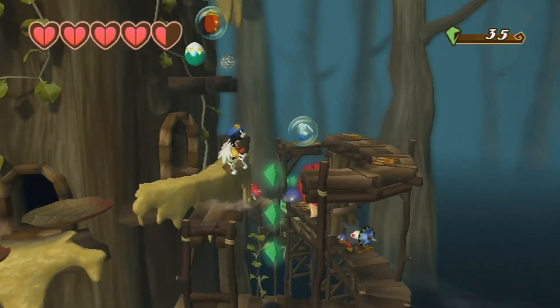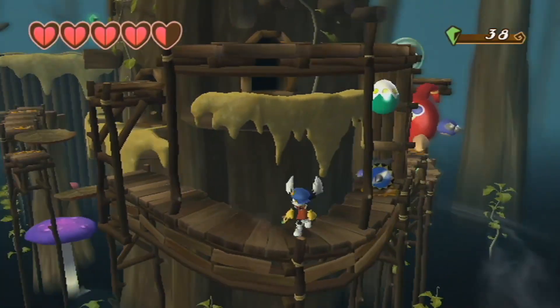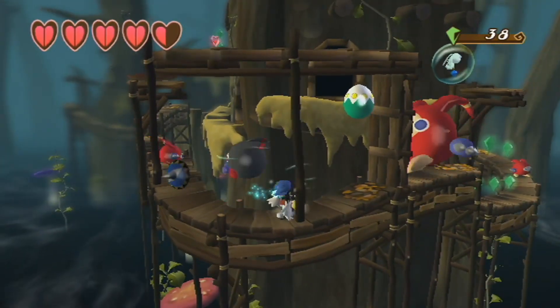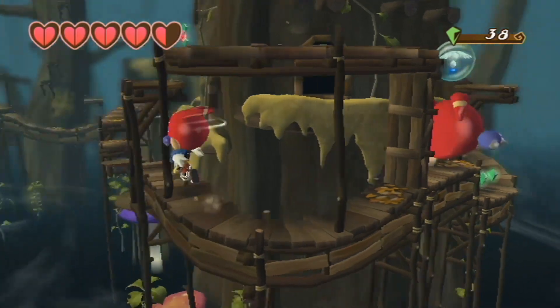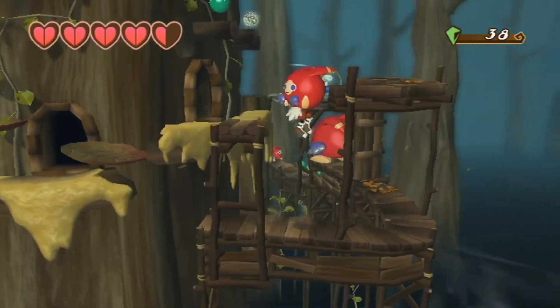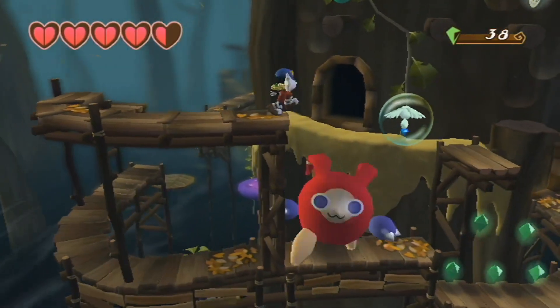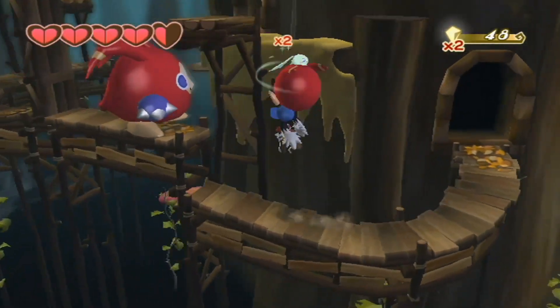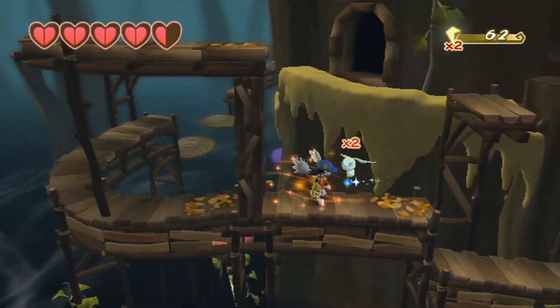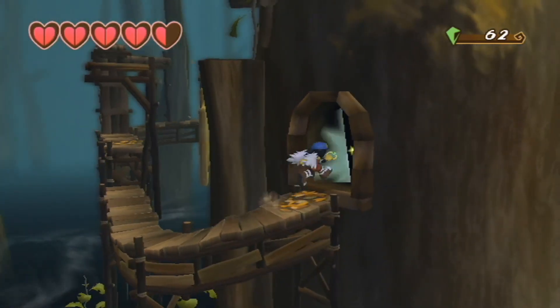Grab these gems, jump across here. You can either take the bottom path or you can take the top path — actually, you have to take the top path, but I'm going to go ahead and break that and get another instrument piece right there. You'll also see this little guy right here waiting. If you break that, grab these gems, throw him, then throw it there — you can also get two of these. Got double the gems off that big guy, so that's a good way of doing that.